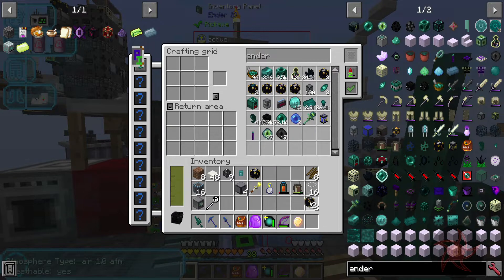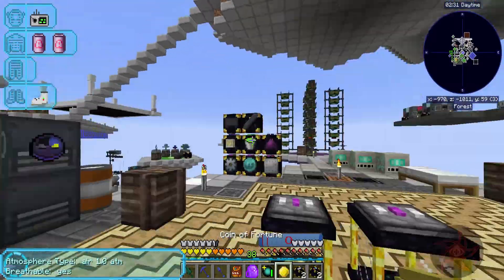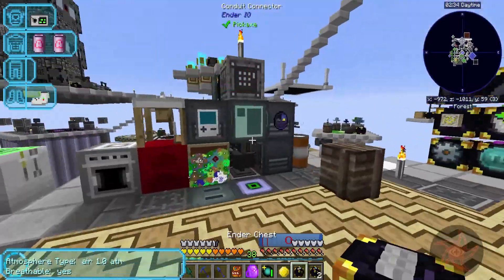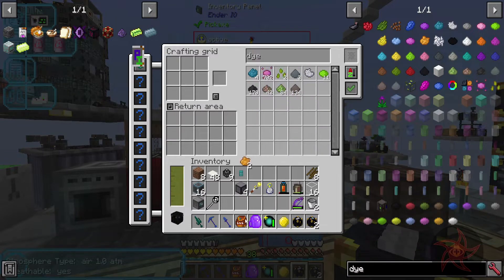Orange, cyan, white. Got two of these. It'll probably be easier if I just do this. What do I have for dye here? Orange and cyan. Perfect.